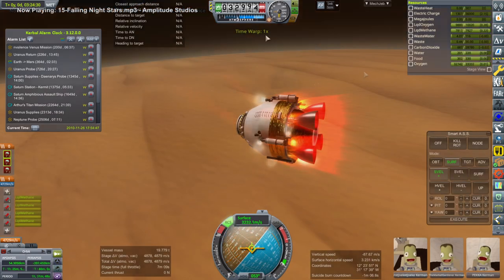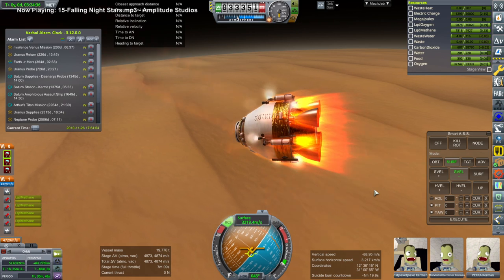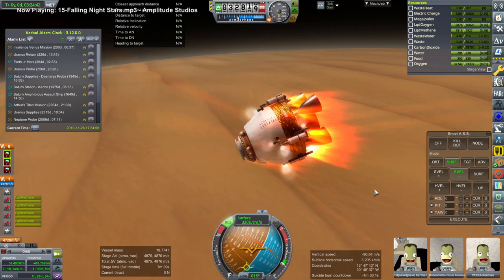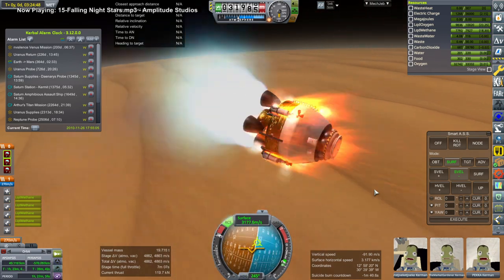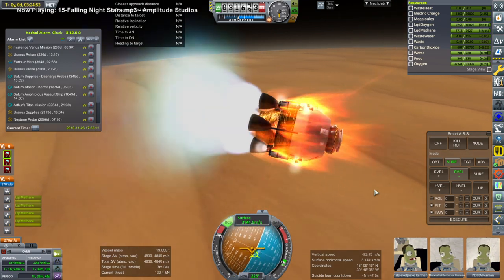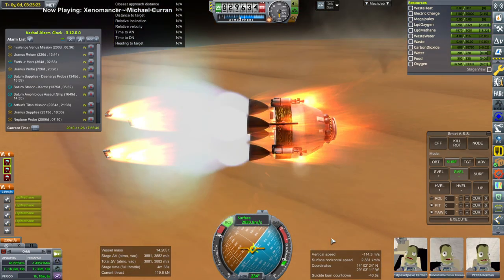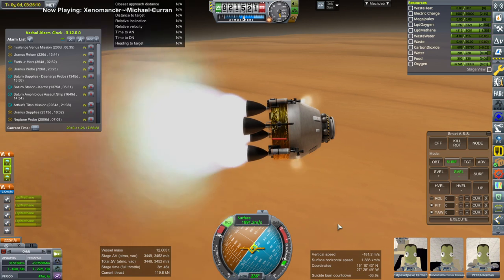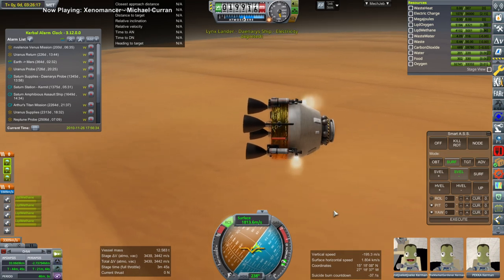Once more we needed to figure out how to get these three Kerbals to the surface, preferably in a way that would allow them to get back into orbit. So this time we flipped around and started slowing down immediately before the overheating markers appeared — that might be the best approach. We still lose the bottom tank rather suddenly and there's overheating on the main tank, but it seemed to be easing up so I turned off the engines.